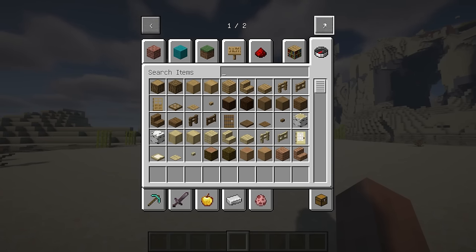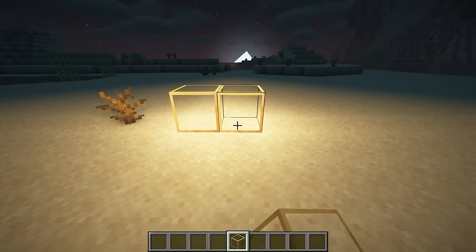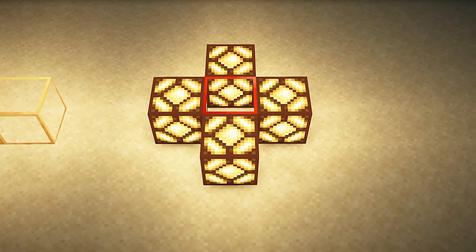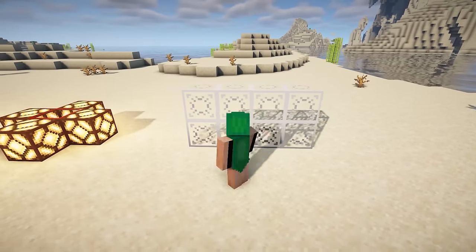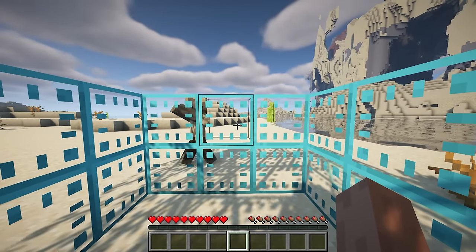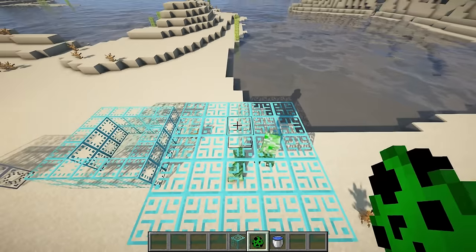This mod is a 1.20 port of Glassential, adding a bunch of cool glass types to Minecraft. Luminous glass emits light just like glowstone. Redstone glass emits a strong redstone signal just like a block of redstone. Ghostly glass is non-solid to all entities of any kind. Ethereal glass is non-solid to players, while reverse ethereal glass is only solid to players and fluids.